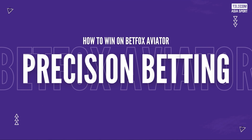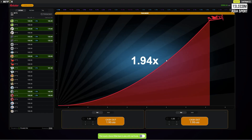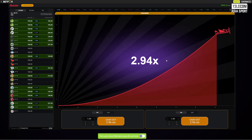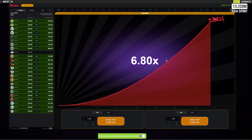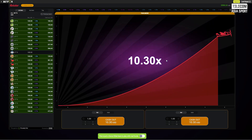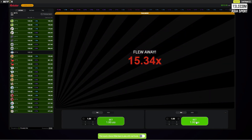Now, let's add the layer of excitement with advanced strategies designed to elevate your BetFox Aviator experience. Implement effective bankroll management: set limits, be disciplined with your bets, and ensure a sustainable and enjoyable betting experience. Deploy smart betting strategies as well — diversify your bets intelligently, focusing on specific markets to optimize your chances of success.